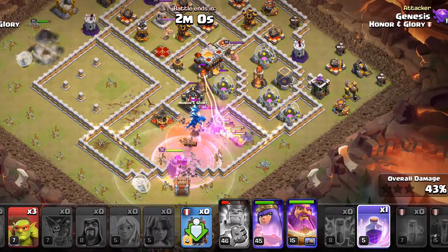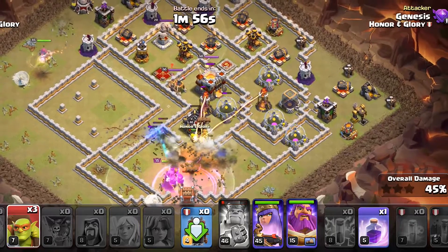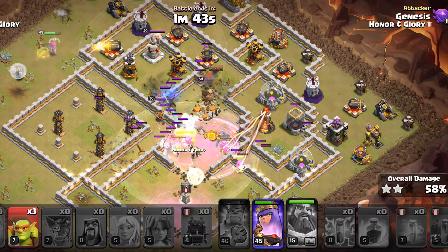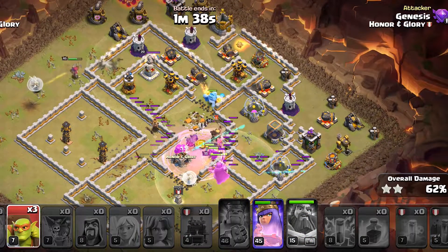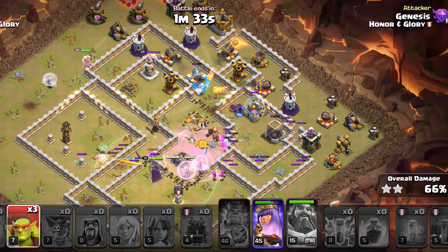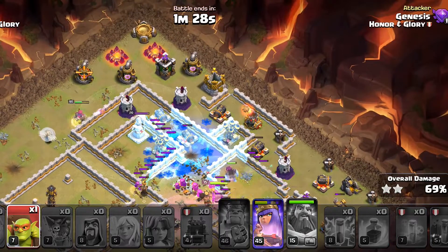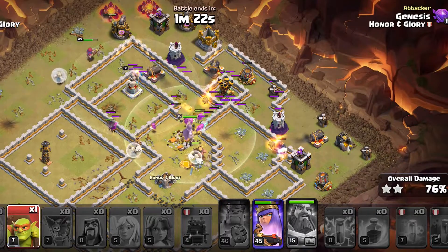We will use the rage once and then we will use the Warden ability when everything is in the core. The Log Launcher is going to pop — and a Yeti and one Ice Golem will come out. The Warden ability is also going to cover that Ice Golem, which is not the best but it's okay. We also have 3 Sneaky Goblins. The Super Archers are just going to be enough for the whole remaining base.